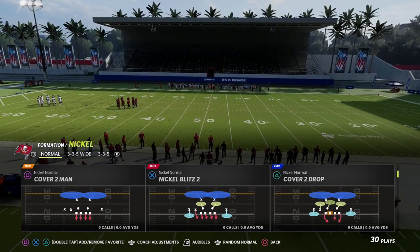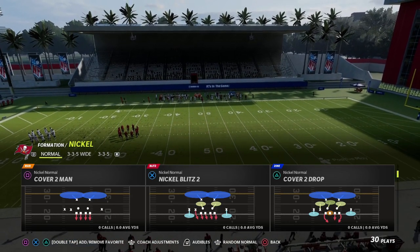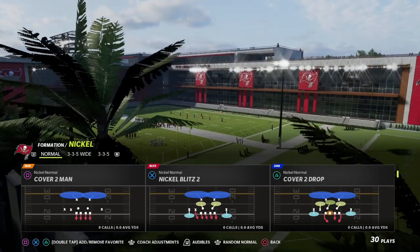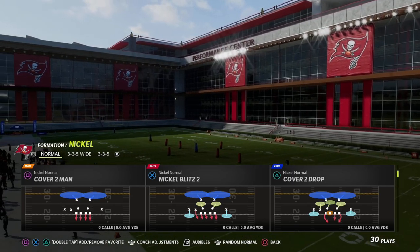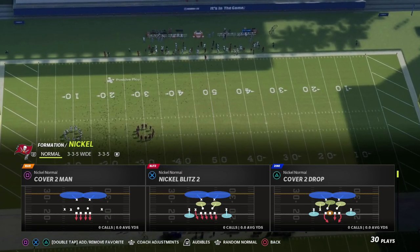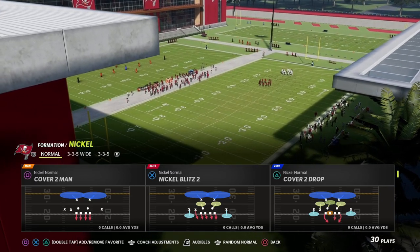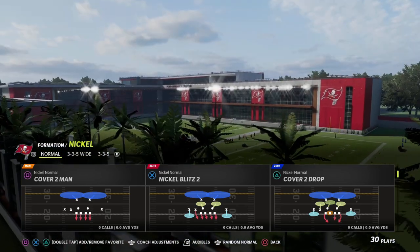This blitzing concept is so effective for two reasons. Number one, it's very consistent — you're going to pretty much guarantee pressure. Number two, the coverage defense off of it gets just as much pressure, and that's what makes it so good. The Nickel Blitz 2 out of Nickel Normal — you can find this in the 46 playbook. It gives you a base defense you can pick up, play, send pressure, play coverage, match coverage, zone drops, whatever you want to do.